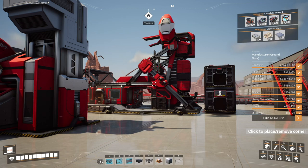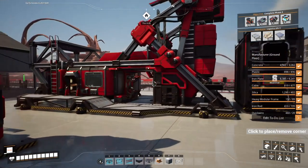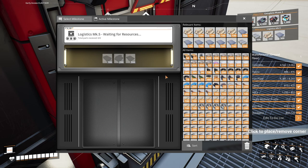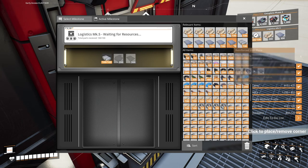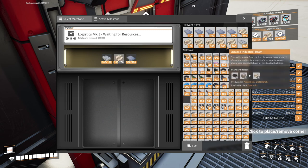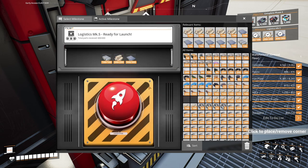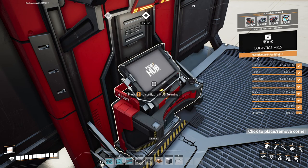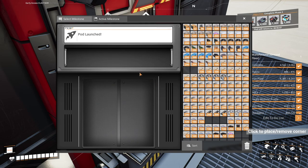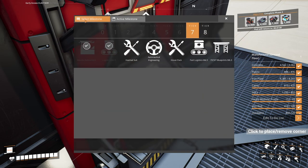Hello once again everybody, welcome back to Satisfactory! In this episode we're going to be unlocking a few of the milestones now that we've started to produce some of the aluminium items. The first on the list is Logistics Mark V. I've got all the things I need here — plenty of those. And there we go, Mark V done. Pod's going to return in a minute. That's the Mark V conveyor belt, so that might come in useful a little bit later.